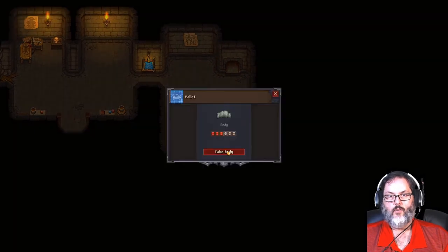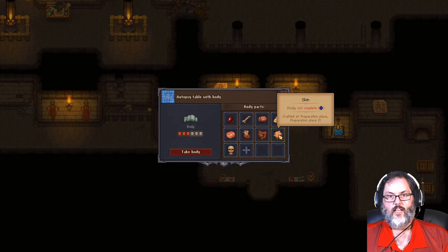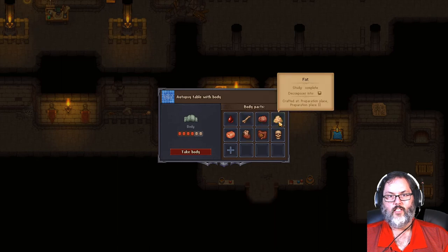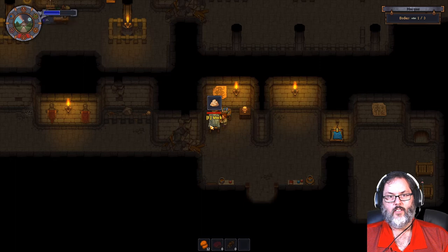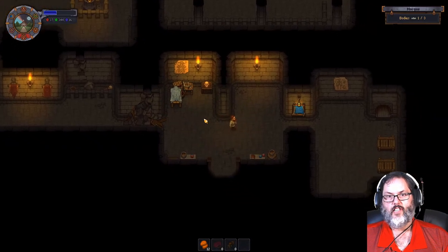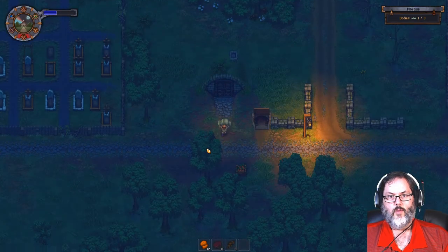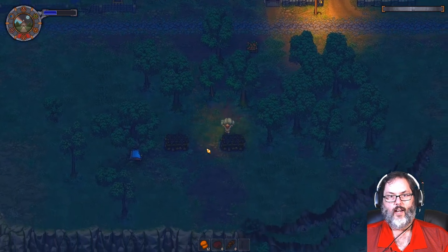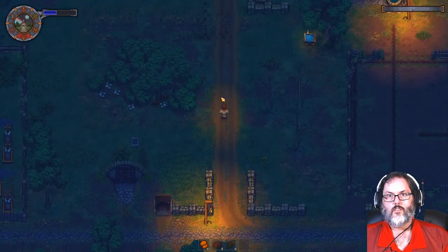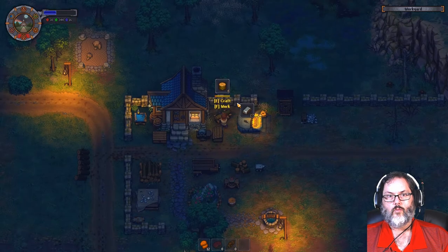The body lands here. We built the pallets last time so we can actually put it on the pallet if we want. I need the skin, and I want the fat and the blood. I've got two of those so I'm going to leave it. Let's go ahead and take the body - we burn them, we still get credit for the burial certificate so we can make the money.